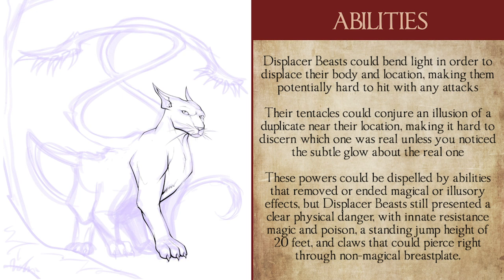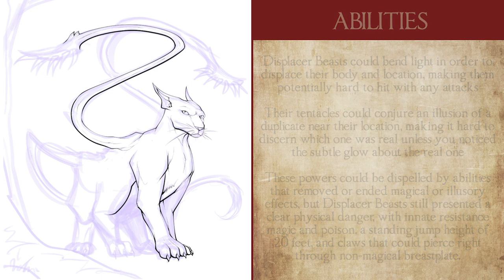Spells that dispelled magical effects or illusions could counteract this ability, but even without it, displacer beasts were still as dangerous as any large jungle cat could ever be, even more so with their resistance to poison and other arcane effects. They could see in the dark, had a standing jump of about 20 feet, and their claws were capable of punching right through non-magical steel armor.